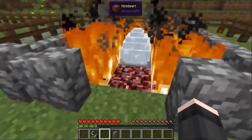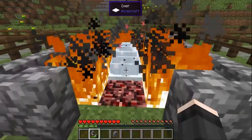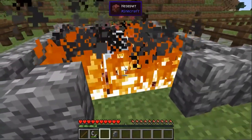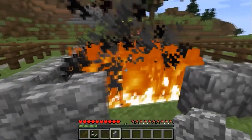When you place the egg in the right spot, right-click on it. These particles will go around it, meaning it has activated and started to grow. That's it — we just have to wait.